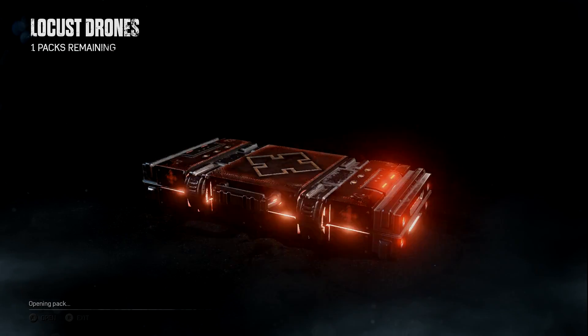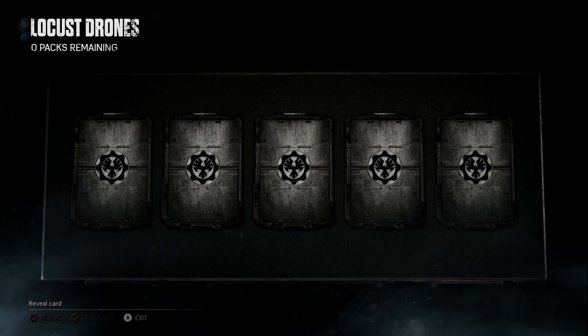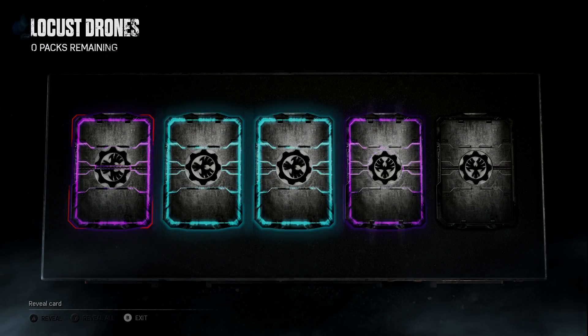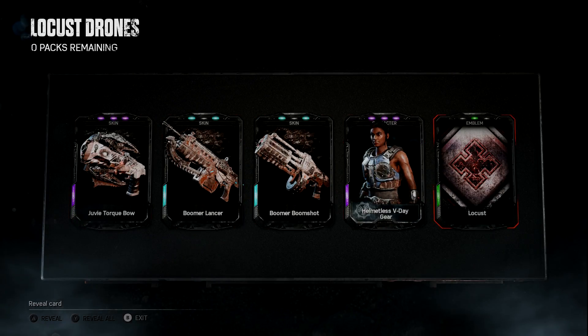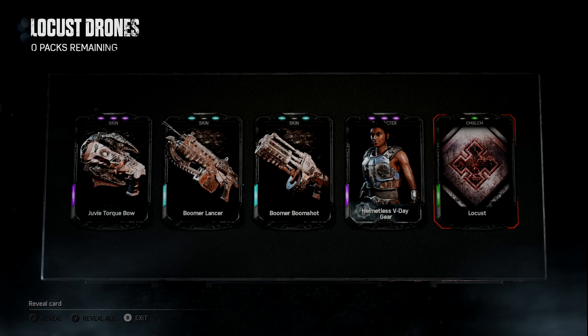What's the last pack going to be? All right, come on — watch us get two! Ready? Nope. Juvie Torque Bow, helmet V-Day gear. We got some more scrap material. That is awesome.